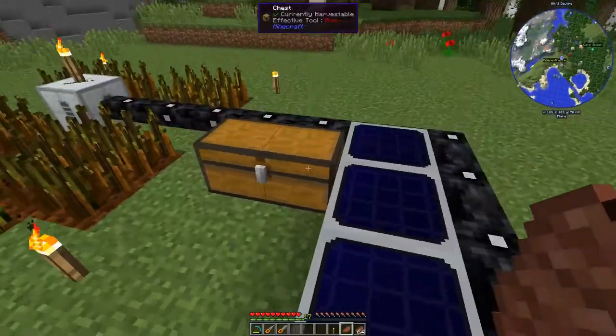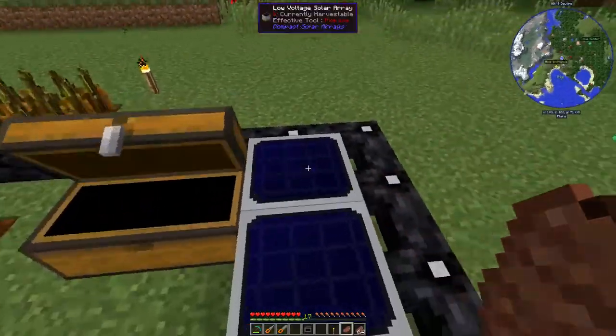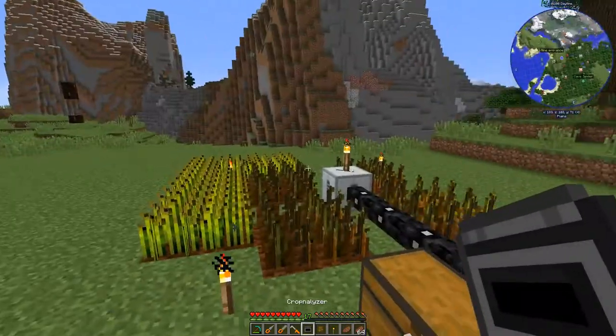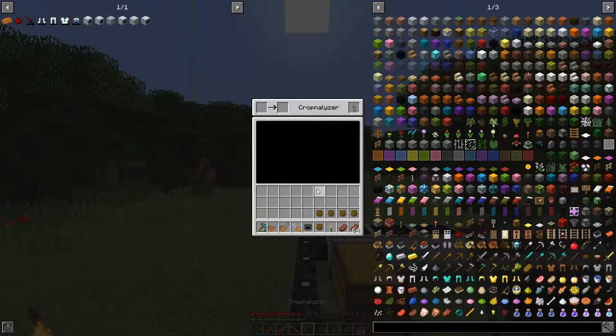The first thing I wanted to go over is the crop analyzer - I charged it up all the way. So the crop analyzer: it says it's a pumpkin, tier 1, orange, decorative, has a stem, and growth 0, gain 0, resistance 2. Not terrible. Dandelion - interesting.